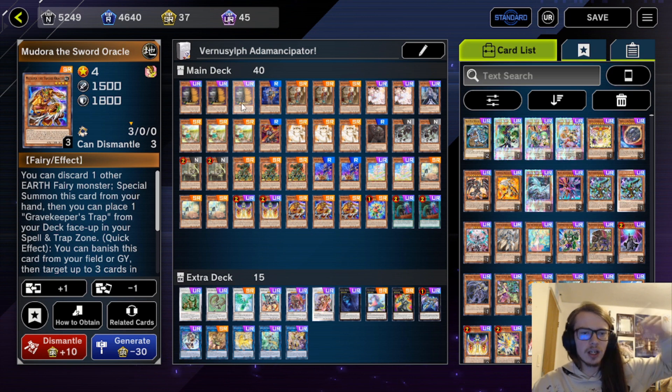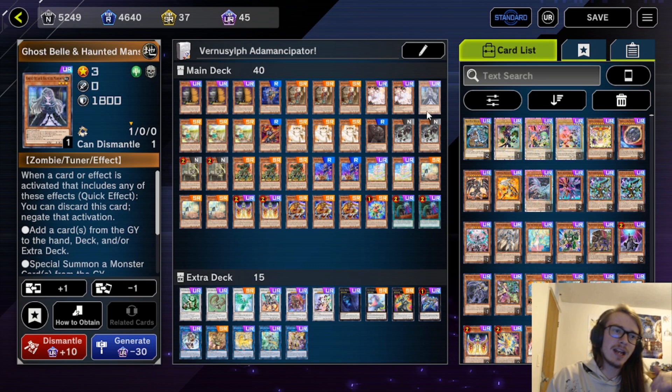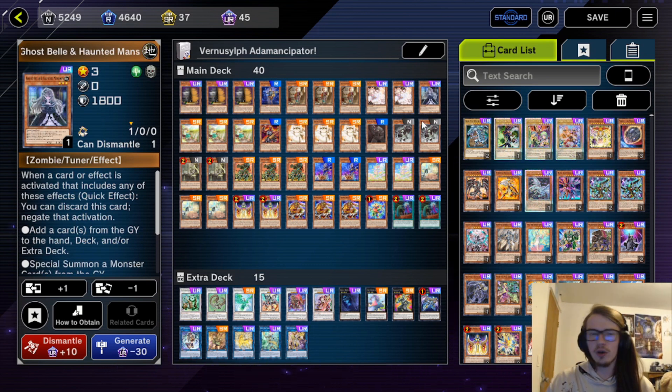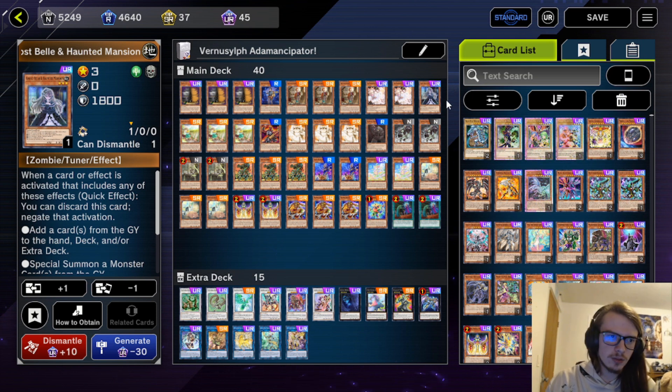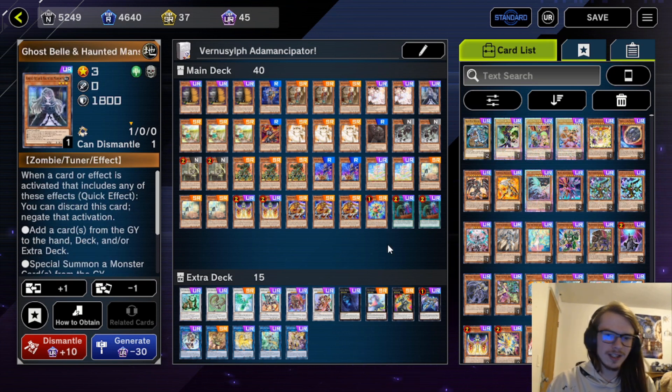Let's do the quick card by card. We're playing very few hand traps: Triple Maxi, Double Ash Blossom, and a Ghost Bell. Ghost Bell is an Earth — that's why it's in here. It's not the greatest, but it does stop some Tier stuff, and being an Earth is very nice because you can banish it for Block Dragon. We're only running the one; it's not the greatest against Tier stuff.